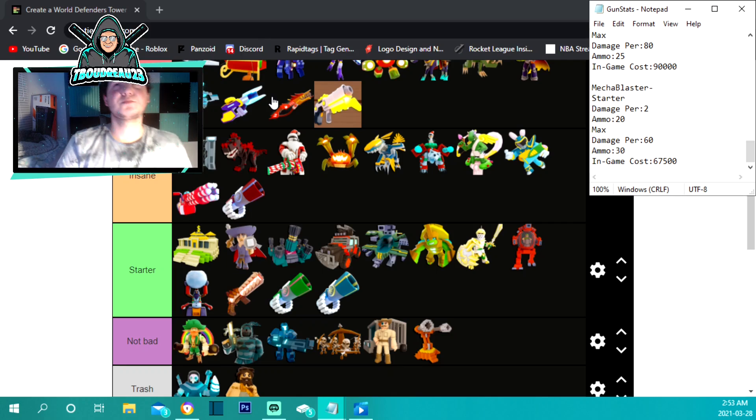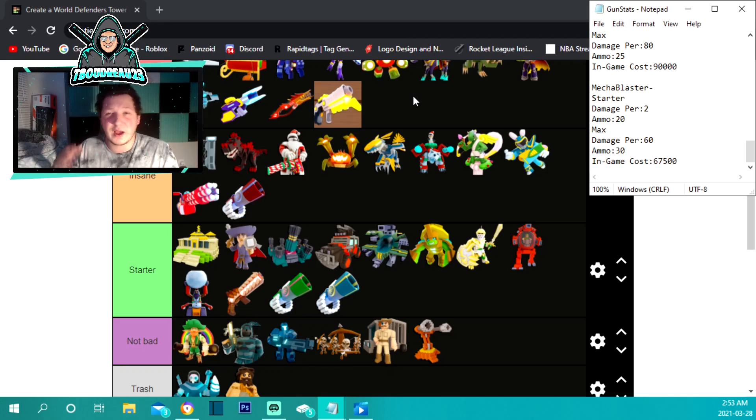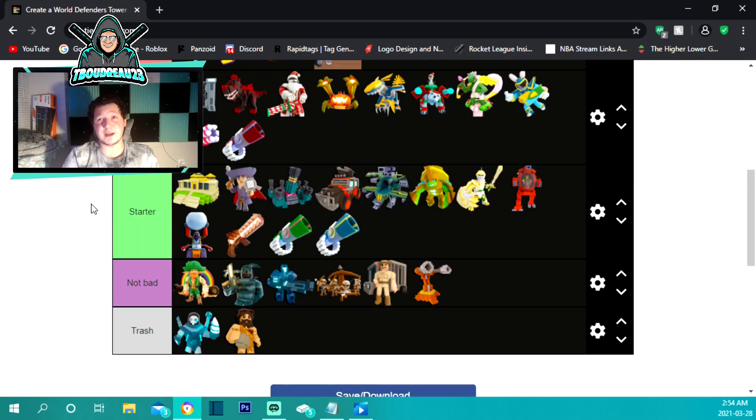The mecha blaster is up in the godly section because of a reload glitch — you unequip and re-equip it and it's at max clip immediately without going through the reload animation. It only does 2 damage per hit at the beginning but starts with a 20 ammo capacity. Maxed out it gets 30 ammo, becomes full auto, and does 60 damage per hit for only 67,500 — one of the cheapest guns in the game. It's also a coin gun, so you can get it for 800 coins. Best gun in the game for the money.